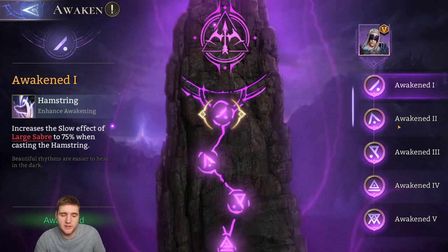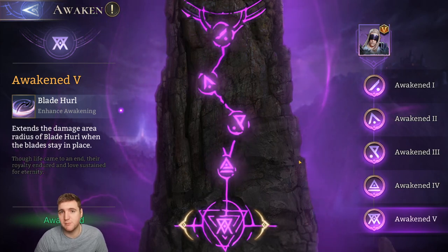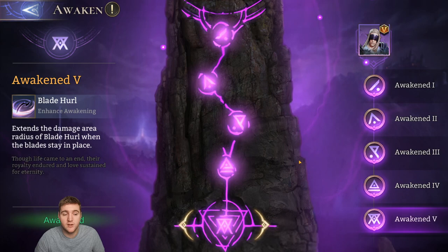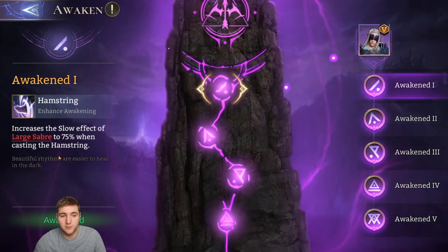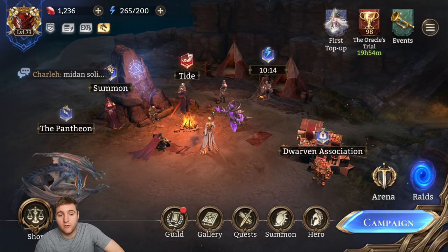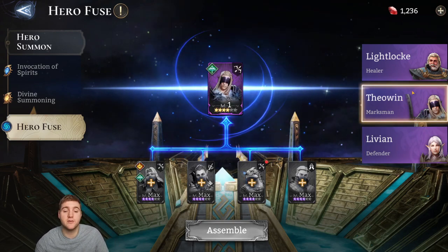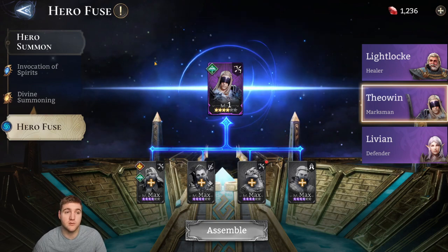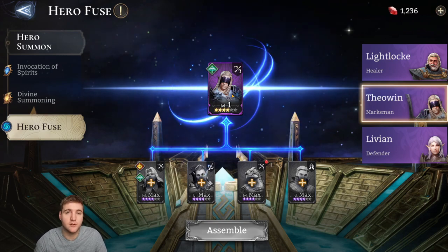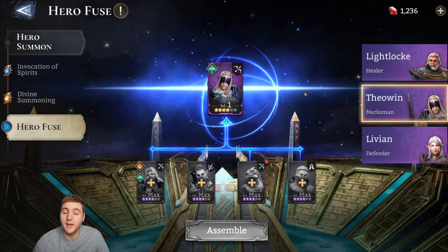Theowyn is pretty good and requires at least the first Awakening for the extra slow. All three of his major awakenings are very good, and he still dominates the Airborne Arena even after his nerfs with lots of CC and solid damage. As a Fusion Hero, you can fuse multiple copies of him to awaken more easily rather than spending awakening currencies. Note that if you fuse then sell heroes for tokens, you only get 80 tokens rather than 100 — a measure to prevent farming Epic Sage Soulstones.